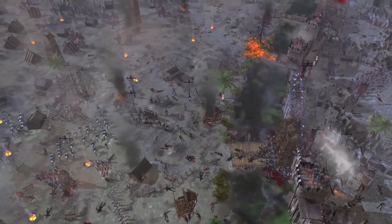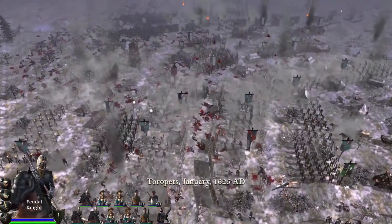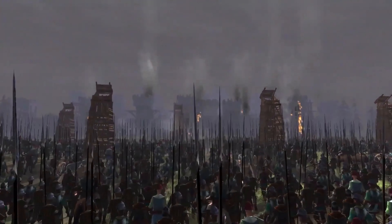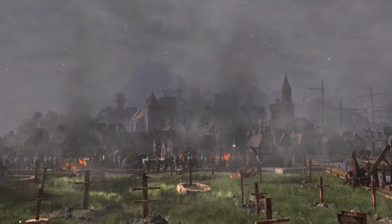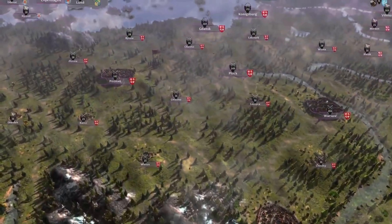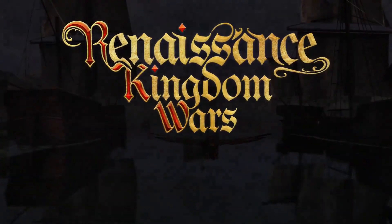Watch as enemy forces falter, retreating in disarray, while your steadfast defenses hold strong. As the game progresses, new weapons of war will dominate, and kingdoms lagging in research will fall. When medieval stone walls fall to cannons, the city becomes a battlefield — hand-to-hand combat erupts in chaos and destruction, homes burn, and the fate of nations hangs in the balance. Your goal is to unite the world under your banner, from humble beginnings as a mercenary, to ruling as an emperor.